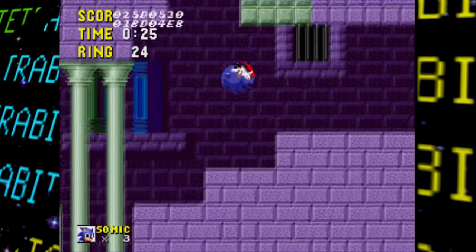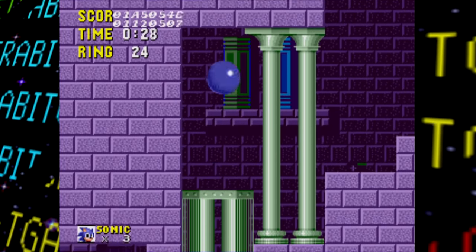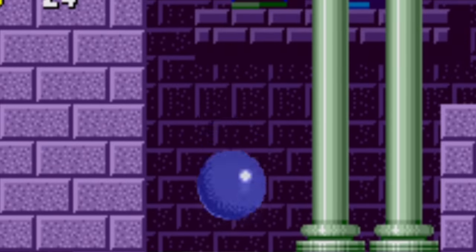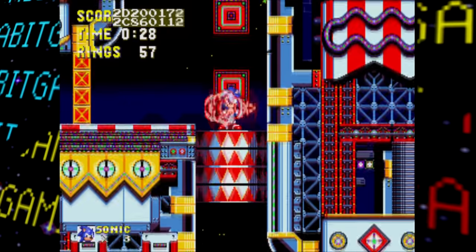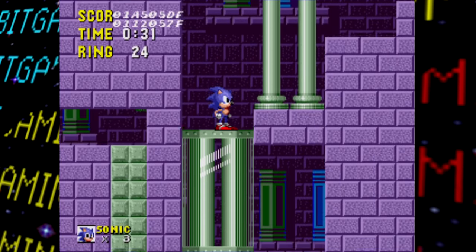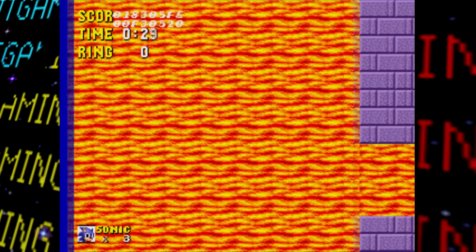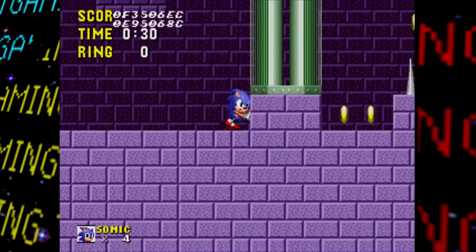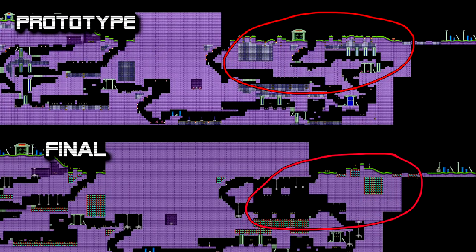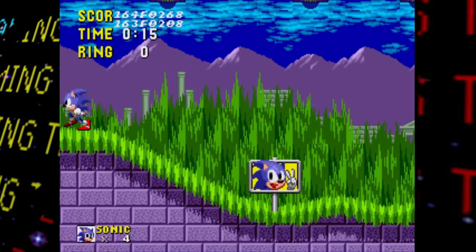Moving to Act 2, the layout is quite different in the latter half. A big change involves the glass platform things — instead of hitting a switch to move them, Sonic has to jump on them several times to very slowly lower them, similar to the barrel mechanic in Carnival Night Zone in Sonic 3. In Act 2 you can also damage-boost through the lava to glitch out of the stage. Act 3 has similar changes with major layout differences near the end, and since Green Hill Zone was the only zone with a working boss fight, this zone ends with just a signpost.